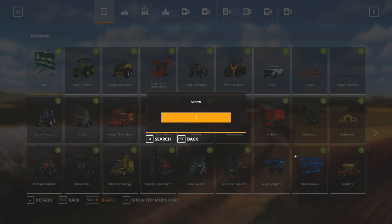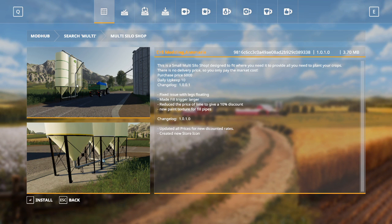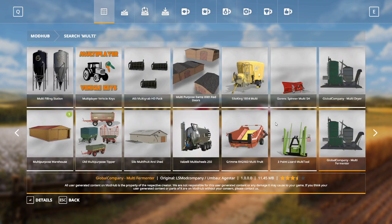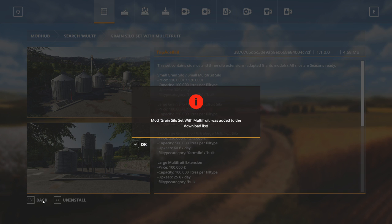Next, type in 'multi' — that gets us to two mods. The first is the multi silo shop. Going to details: this is a silo that will sell fertilizer, lime, and seed — that all-important thing that allows you to grow crops. Let's install that. Then back to search for 'multi' again, and we want the grain silo set with multi fruit, which provides a bunch of different silos we can use over the course of gameplay. We definitely want to install those.